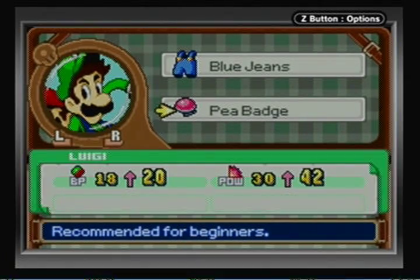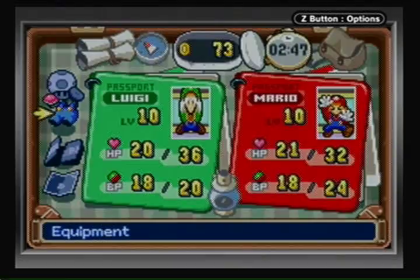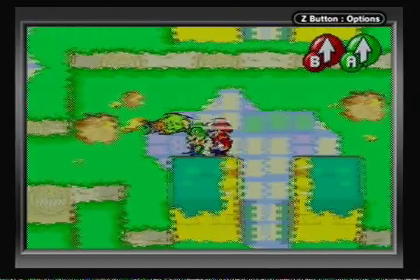Some things have additional effects too. Luigi also has the P badge - I didn't leave him out - and the blue jeans too, which is quite an expensive item. I had to sell a few mushrooms to get enough coins to buy it.